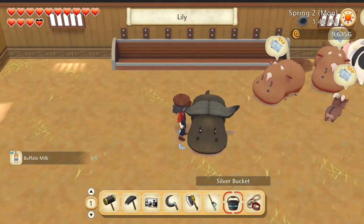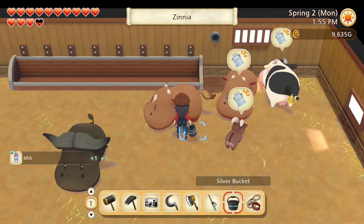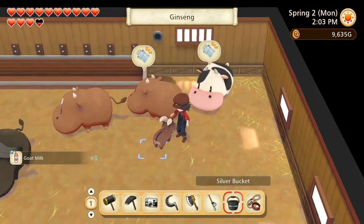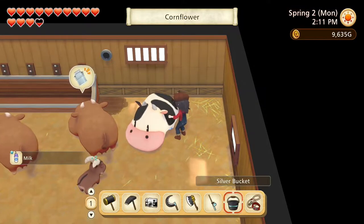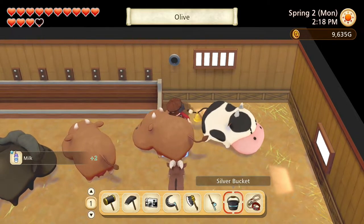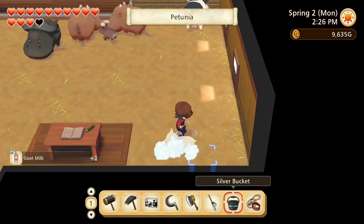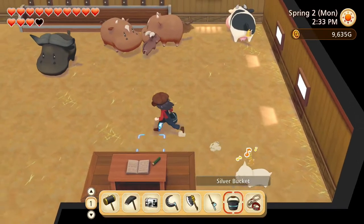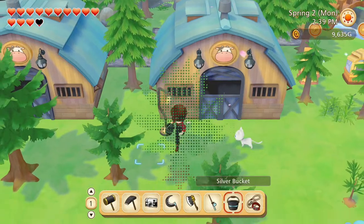Hello Lily, Xenia, Ginseng, Cornflower, Olive. And there you are, Petunia. Thank you for the milk, everyone. Come on out, enjoy the beautiful day. Hello Ash, brush you all nice and clean. Dandelion, Willow. Thank you for the wool. Ophelia and Daisy. Come on out you as well, enjoy the sunny day.